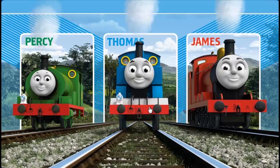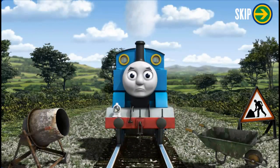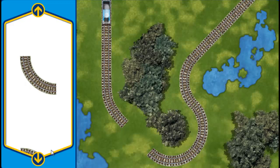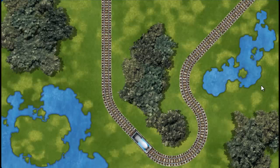Sir Topham Hatt has a special delivery. Thomas puffs and chuffs down the track toward Tidmouth Sheds. Suddenly, his way is blocked by track repairs. Help fix the track so Thomas will be on time. Make the repair using sections of track. You found one! Pick another section. You found one! Almost done! You did it! Thomas can now complete his delivery. Full steam ahead! Thomas is arriving at Tidmouth Sheds right on time thanks to your help.